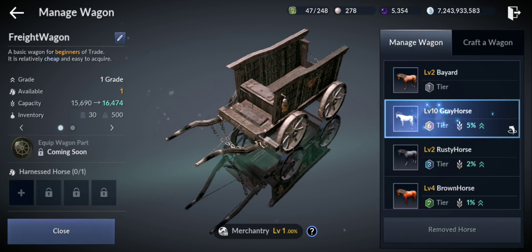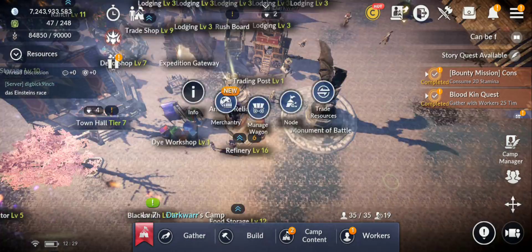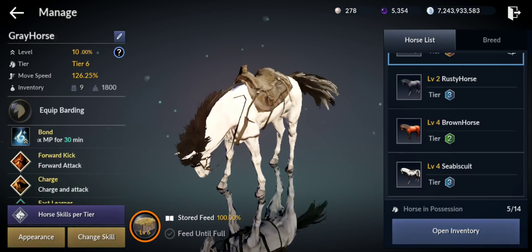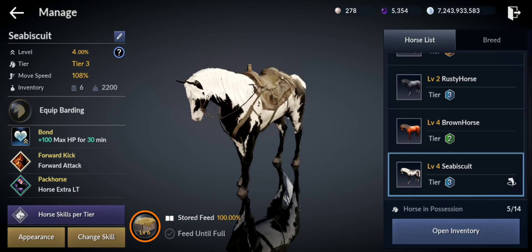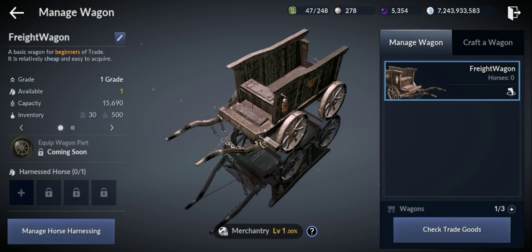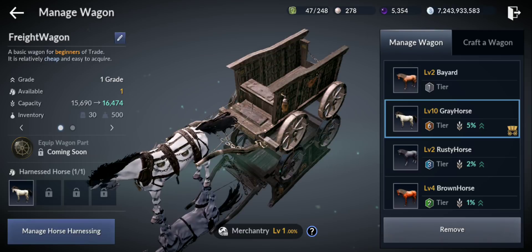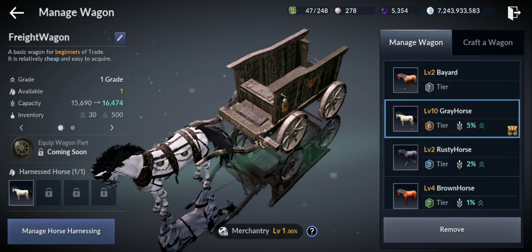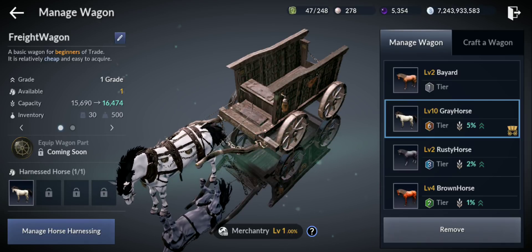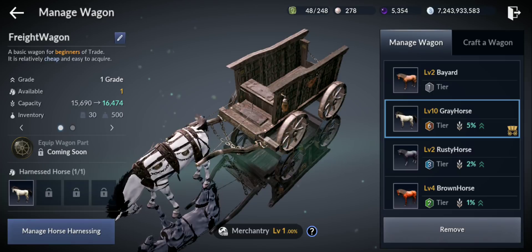Let me select the tier 6 horse — I think I know why I couldn't select that one before, because it was the horse I had with me. I'll take another one instead. Now I should be able to select the tier 6, press link, and now it's linked. See, the food capacity went up from 15,690 to 16,474. Later on you'll be able to add up to two or three horses with higher tiers, so you'll carry more food because they'll have higher buffs.